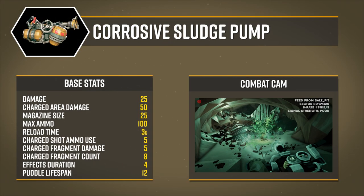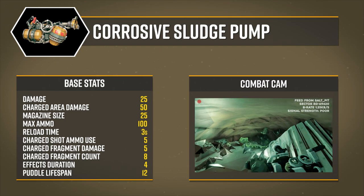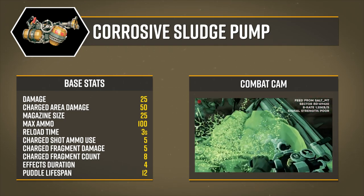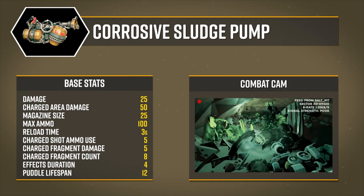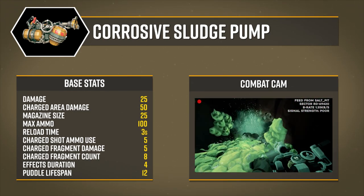The Sludge Pump works in a similar concept to the other Driller weapons, being effective at dealing with waves and slowing and debuffing enemies in its wake. Its major differentiations from the other Driller primaries include its heavy focus on slowing enemies and its unique damage over time effect causing corrosive damage.